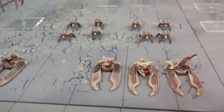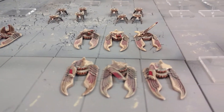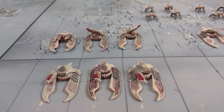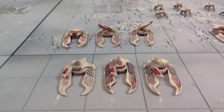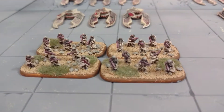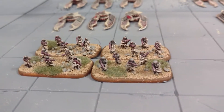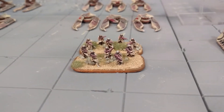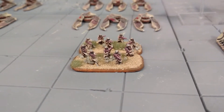Then I have two identical Vanguard Squadrons. They each have a three-man Hunter Squadron in a Marauder and a three-man Reaper Squadron in a Marauder. For my first Warrior Horde I have two identical squads with two stands of Warriors and Intruder Alphas. For my second Warrior Horde I have a third squad of two stands of Warriors and an Intruder Alpha.